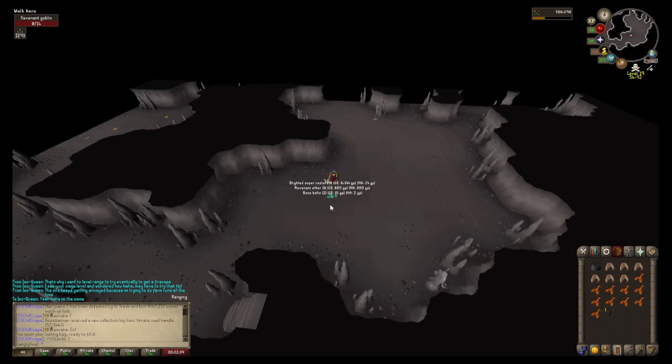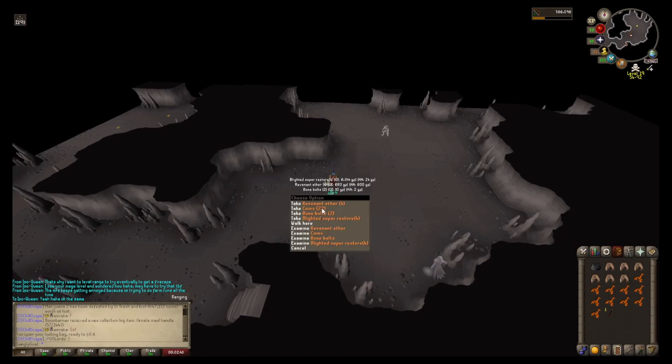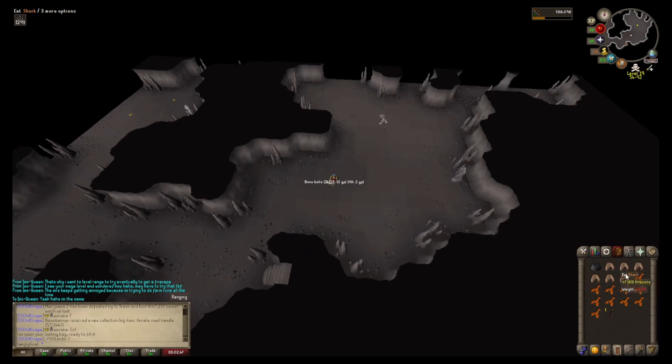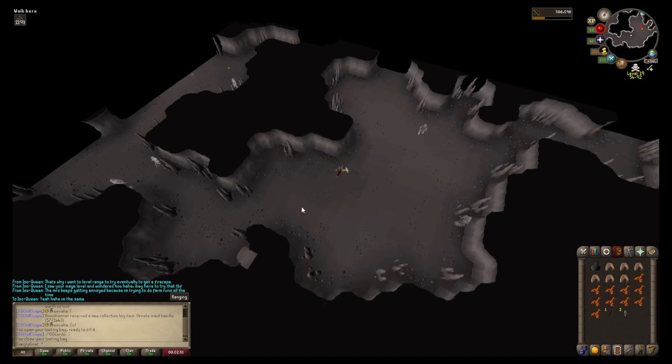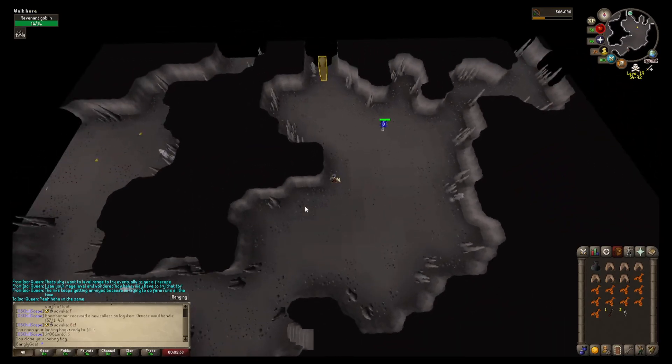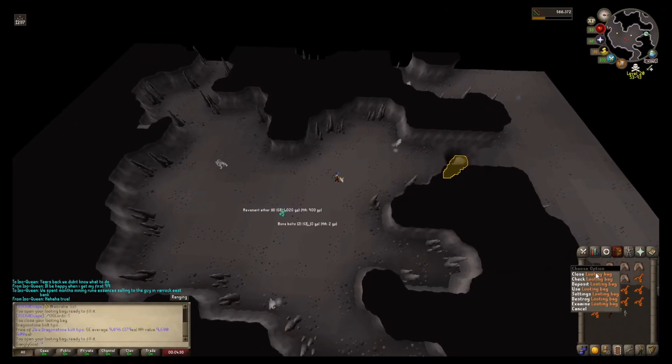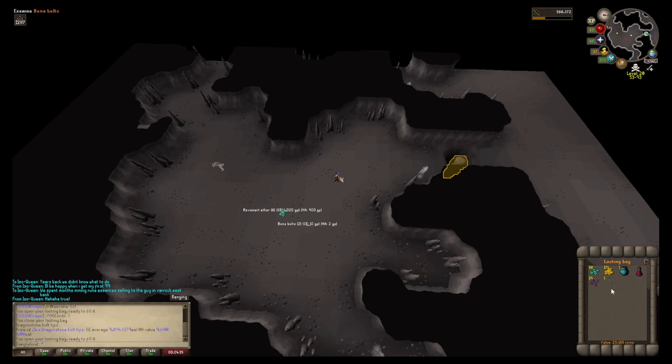I'm just sticking with the goblins. Literally what, two minutes in now. I've got to try and remember not to put the bone bolts that I pick up off the floor into my looting bag - I always do that and then I end up with a wasted slot in my looting bag, which is the absolute worst. And I've gone and done it - I've literally just said about having bone bolts in my looting bag and then done it anyway.